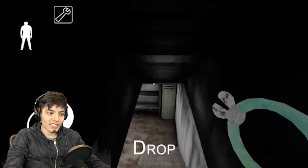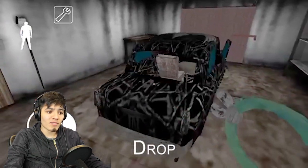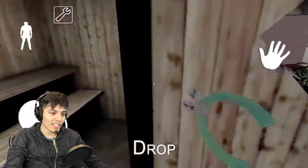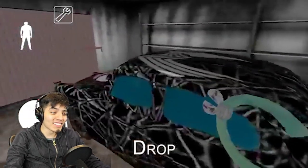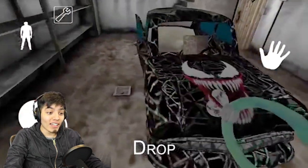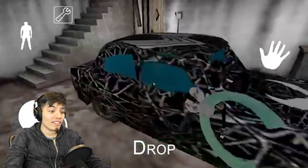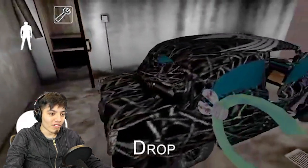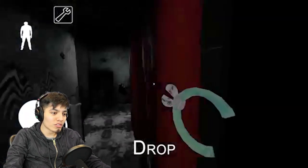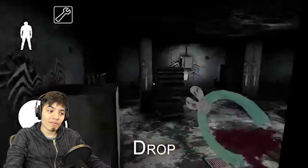Let's go check out downstairs, let's see if the car is any different. Hopefully it is — that'll be cool. Granny's not down here, right? Nope. Oh, look at the car — it has like a Venom paint job on it! Let's check the sauna. So look at the car, it looks awesome. Look at that Venom face — dude, that is epic! This is legit. I want that car in real life now.